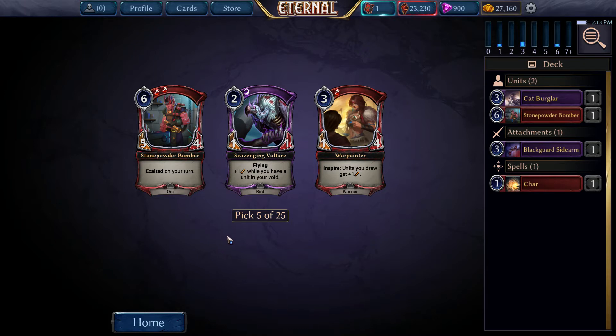We can pick a War Painter, 1-4 for 3 - Inspire units to get plus 1 attack, decently good unit. Scavenging Vulture, 1-1 flying for 2, oftentimes a 2-1 flyer for 2 - fairly good 2-drop, not phenomenal. We already have a 6-drop, so I'd rather focus on my earlier units. War Painter is a little bit of a better defensive card against some of those good aggressive decks. Plus we know the AI has some decks that run Temper and things. I'll go with War Painter.